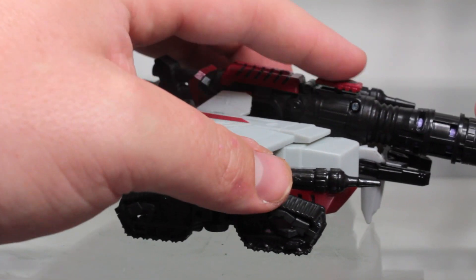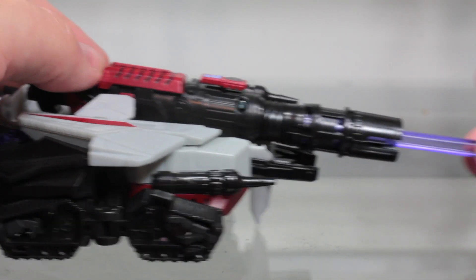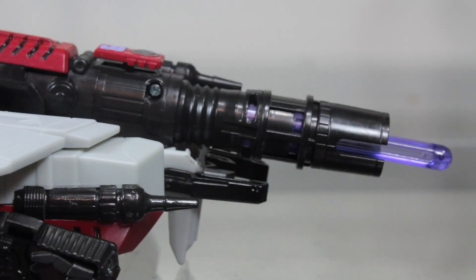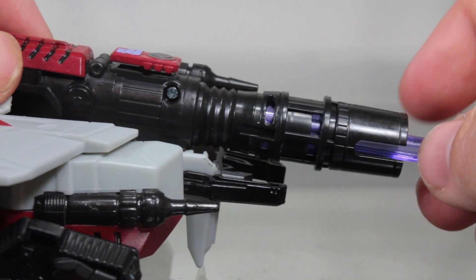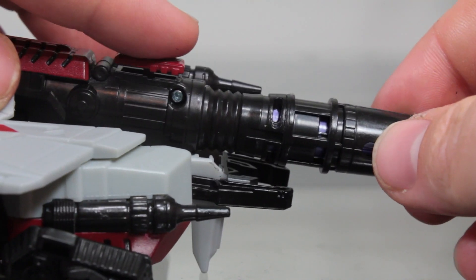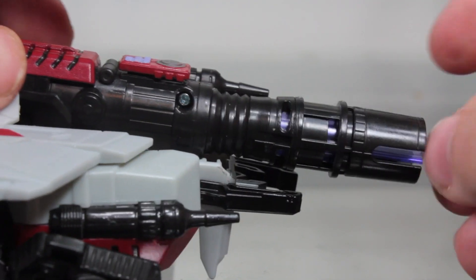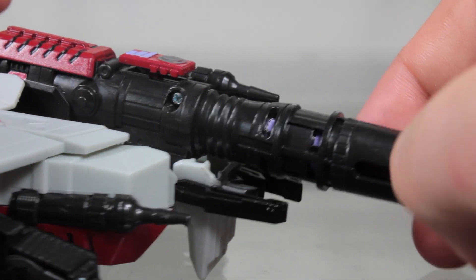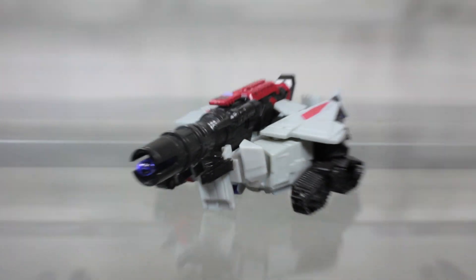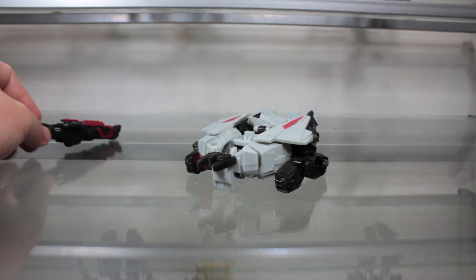I don't know why it was so difficult for me, but speaking of the turret — one neat little thing I like: on the barrel, when you load the missile up, these little bits turn purple, and when you fire it you don't see the purple bits anymore — just to show the dark energon influence on Megatron, perhaps.